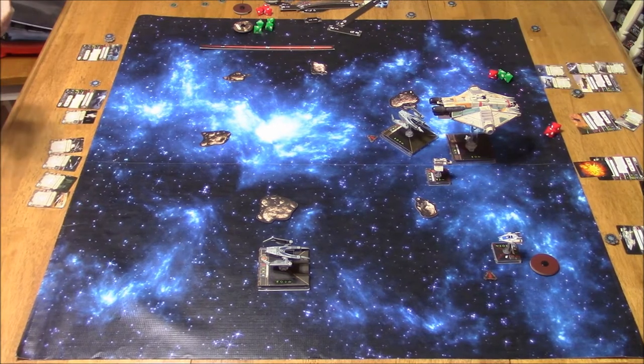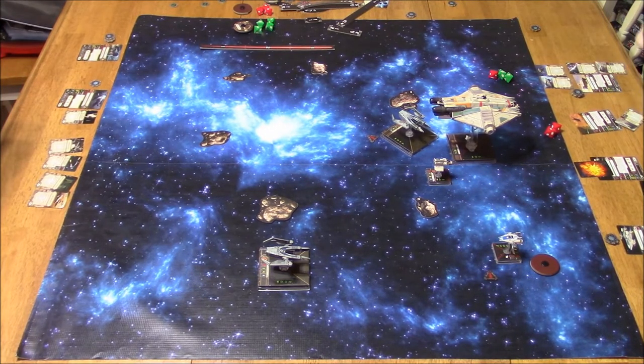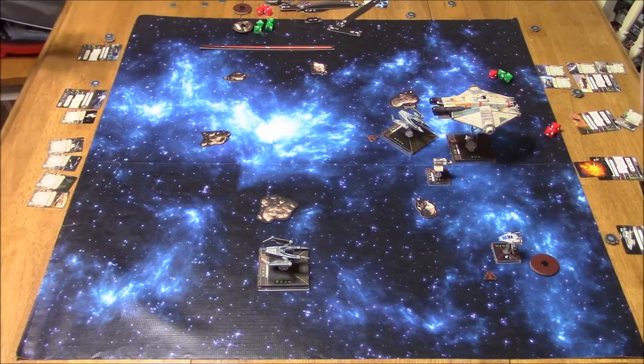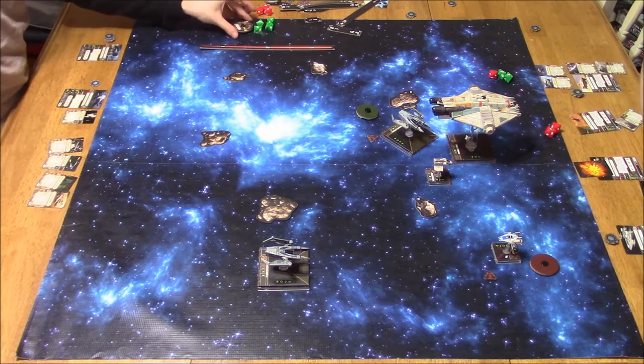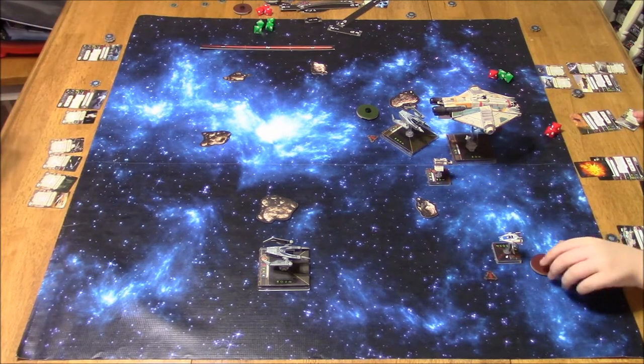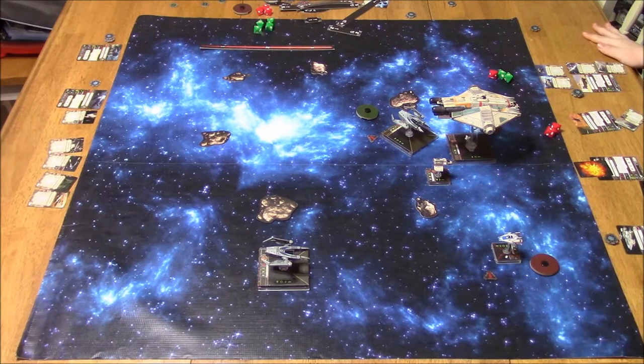Now I've got to figure out where the heck I'm going to go with a stressed IG and all those ships around me with Dorsal Turrets. I really don't want to get into the forward firing arc of that Ghost either, with 4 attack dice. Especially at range 1 where he could get 5 — that's like a death sentence right there.